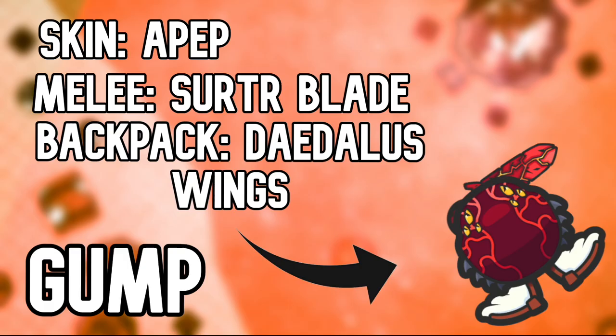Number 1, this is Gump's combo. It is one of the best combos in the game. The skin is the Apep, the melee is the Surtur Blade, and the backpack is the Daedalus Wings.